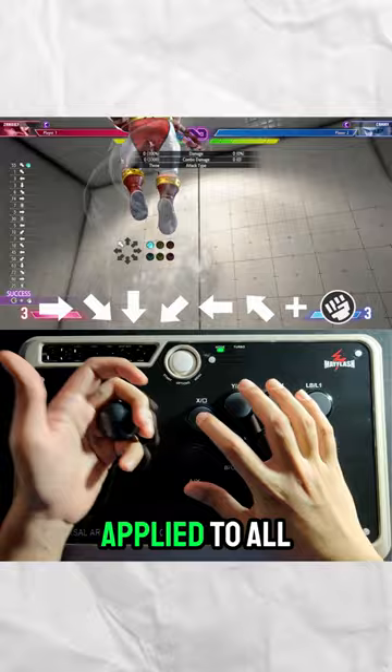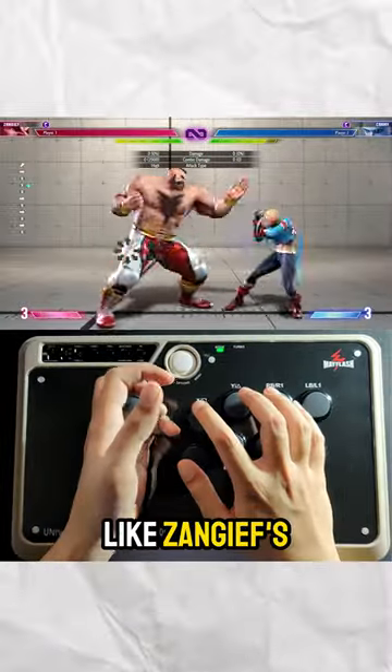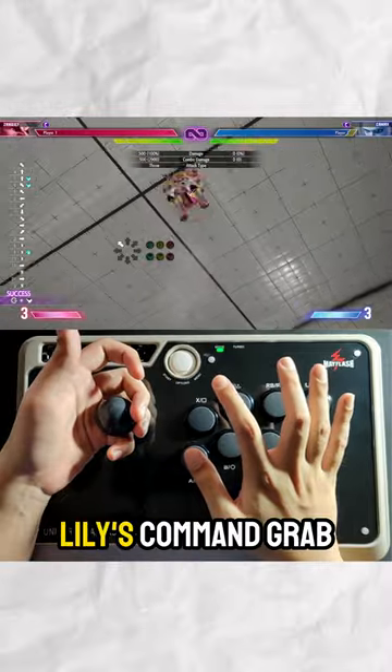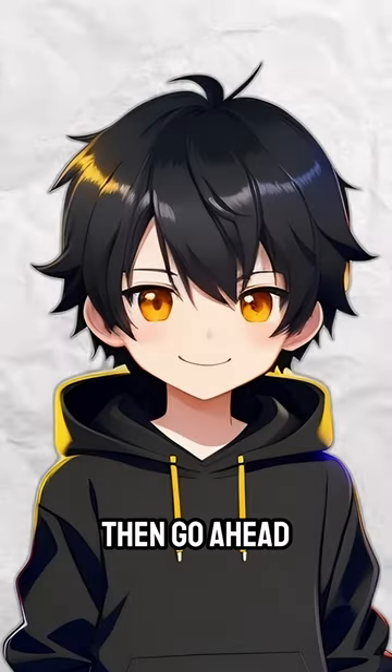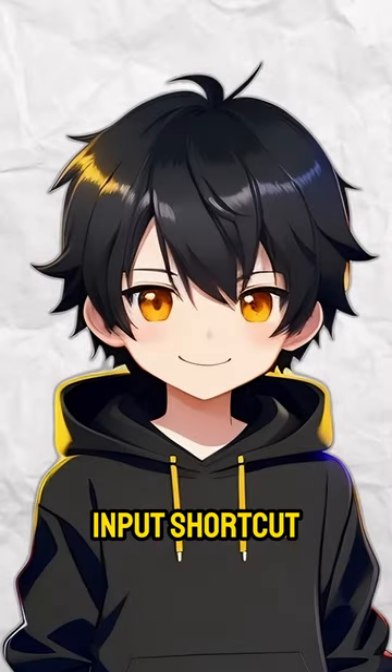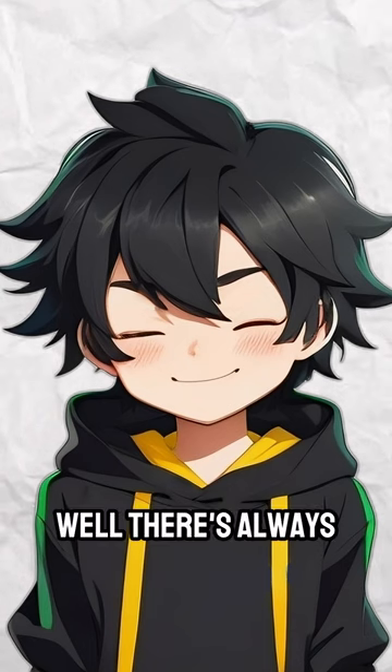This shortcut can be applied to all special moves that require 360 motions, like Zangief's aerial SPD and Lily's command grab. So if you're struggling with 360 motions, go ahead and try this input shortcut. And if you're still struggling, well, there's always Modern Mode.